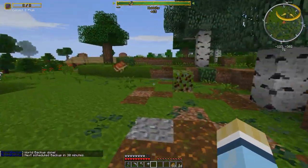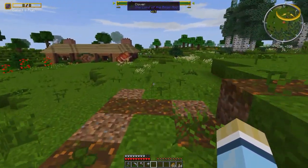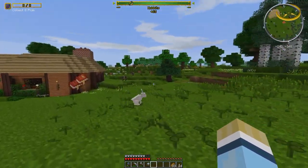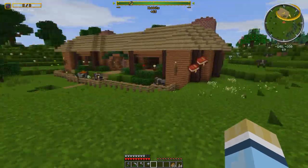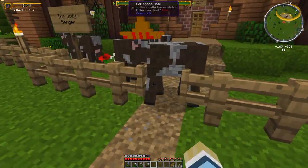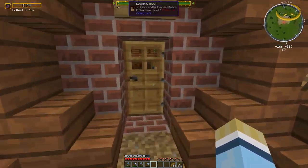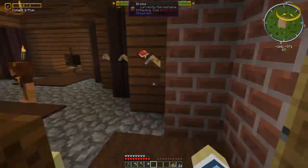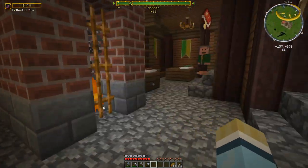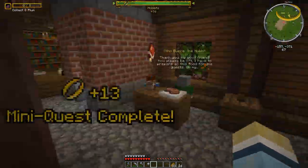I got tired of waiting for the chestnut trees to grow, so I decided to head north to complete these quests for the hobbits. There are only three quests — two people in the inn and one person over in the orchard. Let's go in here. Lots of quests in here now. Let's finish the quests with these guys first. That's 13 coins, nice.